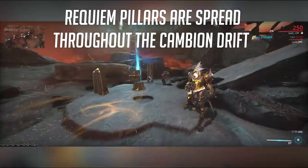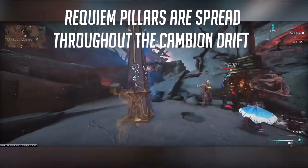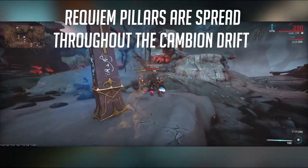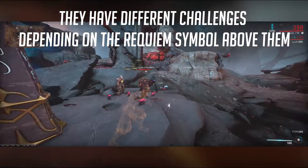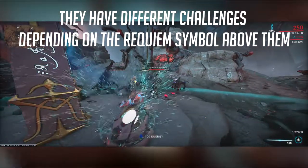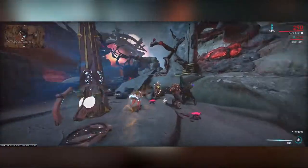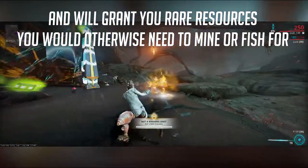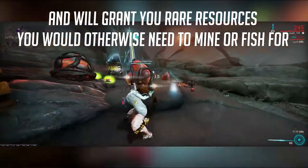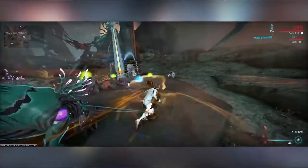Requiem Pillars are spread throughout the Cambion Drift and are almost impossible to miss if you've played for even just a little bit. They have different challenges you can complete depending on the Requiem symbol above the pillar, with a total of 8 different ones. Killing enemies in the right way will make the pillar spit out rare mining and fishing resources. Now let's get into the different challenges.